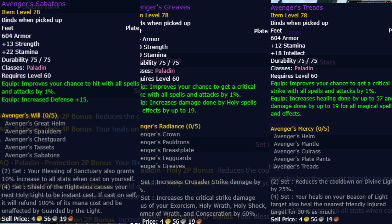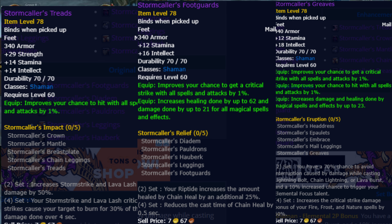Next up, Hunters have the Strikers Treads and Strikers Foot Guards. Mages have the Enigma Boots and Enigma Slippers. Paladins have the Avengers Sabatons, Avengers Grievers, and Avengers Treads. Priests have the Foot Wraps of the Oracle and Slippers of the Oracle.